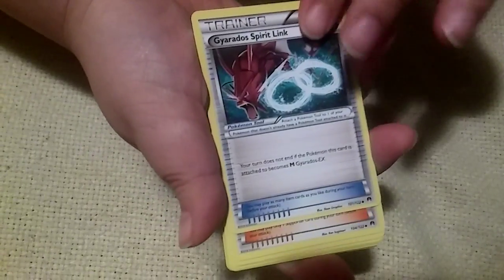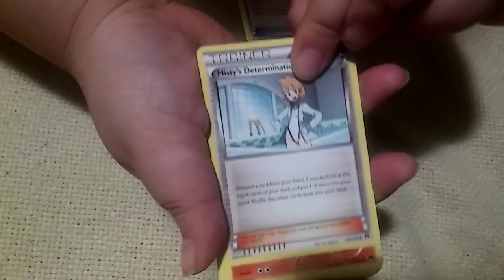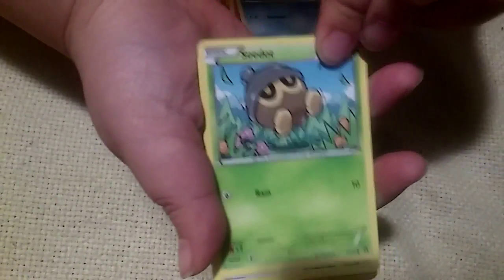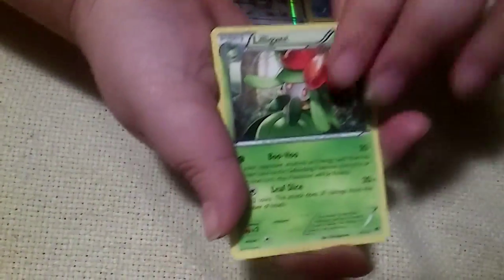Okay, this pack starts off with a Trainer Spirit Link, Misty's Determination, Arcanine, Graveler evolution, Espurr, Psyduck, Seedot, Furfrou, a reverse holo Elixir, and a non-holo Glint rare. So if you enjoyed this video give it a like, Pokemon fans!